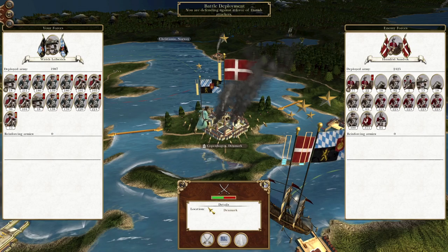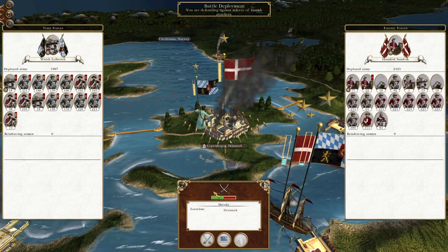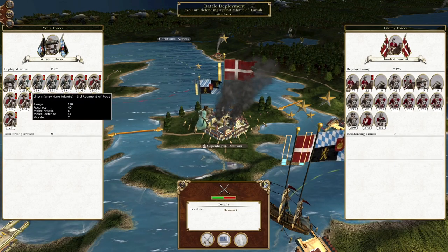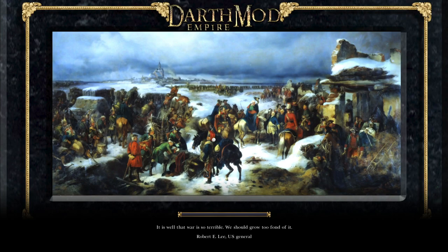To pick up where we left off, we are attacking — well, we were sieging the city of Copenhagen and the garrison has come out to play and attack our force before we've had quite as much time to reinforce as I'd like. So I'm going to deploy back, use my massed firepower to break their lines and then use my dragoons to sweep around the flanks and knock out their artillery. We need to be very careful because we need to maximise the value of every Bavarian soldier.